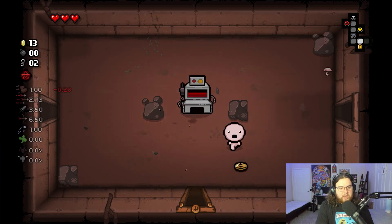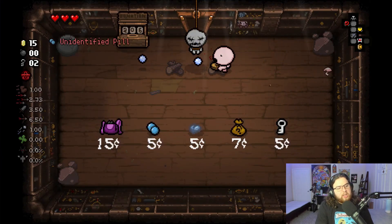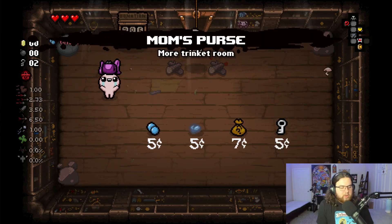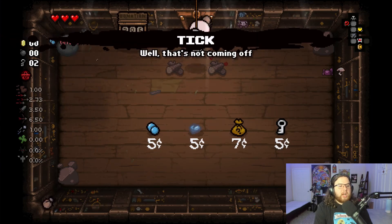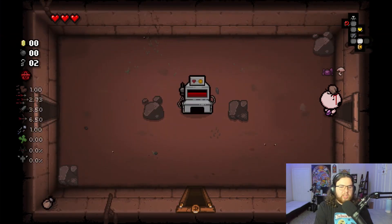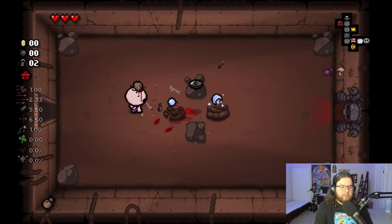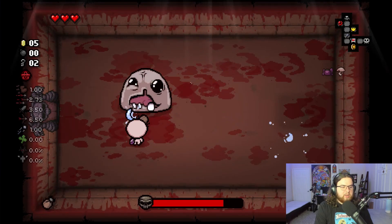Nickel — not too bad, 14 cents in total. I wouldn't mind getting Fanny Pack just because of the extra trinket slot. We're gonna go ahead and start with Mom's Purse. Because we have Mom's Purse, I am okay with taking Tick — normally I wouldn't — but having 15 boss health down for every single boss fight, I'm okay with that. I already have 15 of his health gone.